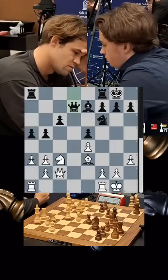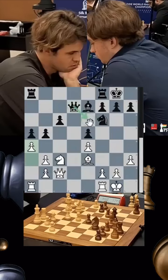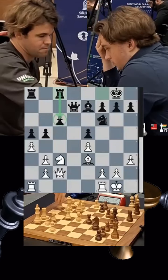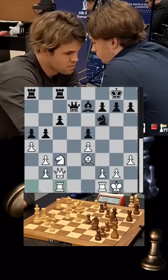Vincent, unperturbed, plays his queen to d7 and has found a good spot for his queen to be placed on the e6 square. Magnus plays a4 — a very interesting move. Vincent understands that the c6 pawn is weak and defends it. Magnus starts piling up on the c-file.